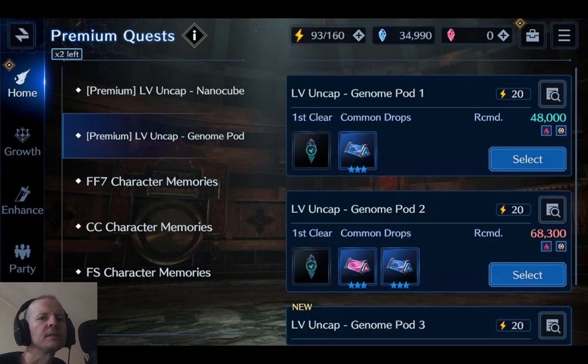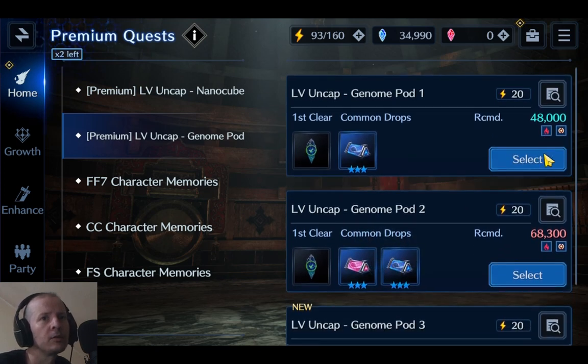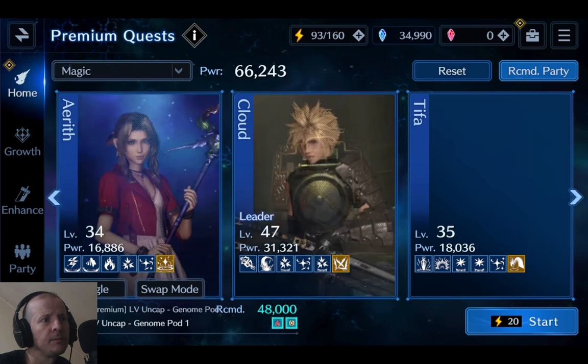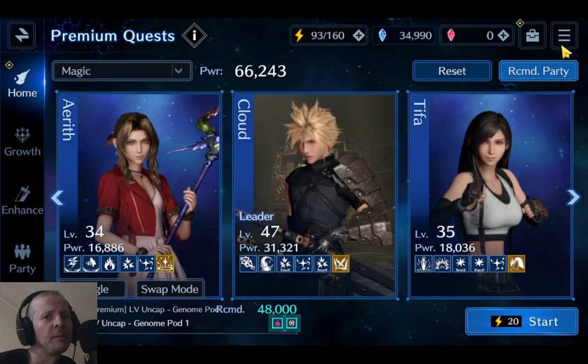Hey guys, welcome back to another Final Fantasy 7 Ever Crisis video on YouTube. We'll be taking a look at some premium quests and we're gonna be doing the Genome Pod. You can upgrade Red 13, Aerith's weapons, and a couple others. We'll be fighting this guy here — trying to think of his name. Whatever Glenn called him, right — Scout or something? Let me know in the comments below.